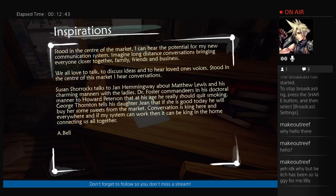Stood in the center of the market, I can hear the potential for my new communication system. Imagine long-distance conversations bringing everyone closer together — family, friends, and business. We all love to talk, to discuss ideas, and to hear loved ones' voices. Stood in the center of this market, I hear conversations: Susan Shorox talks with Jan Hemingway about Matthew Lewis. Dr. Foster commandeers in his doctoral manner to Howard Peterson that at his age he really should quit smoking. George Thornton tells his daughter Jean that if she is really good today, he will buy her some sweets from the market. Conversation is king here and everywhere — if my system can work, we may be king in the home, connecting us all.